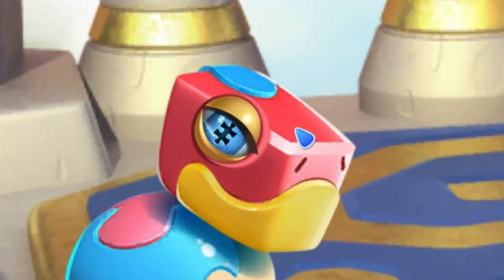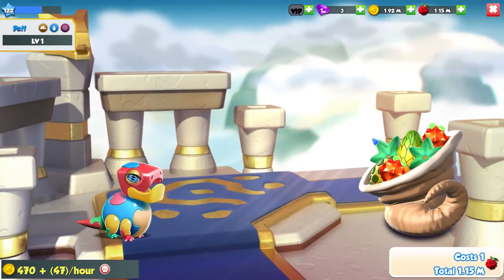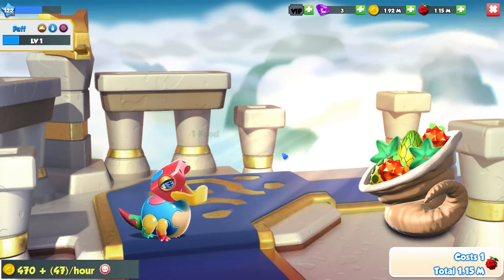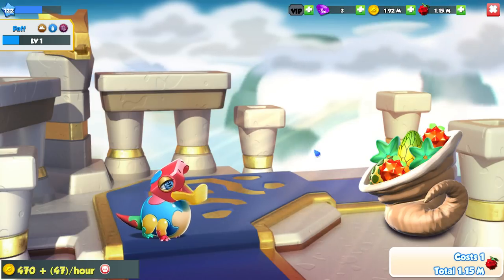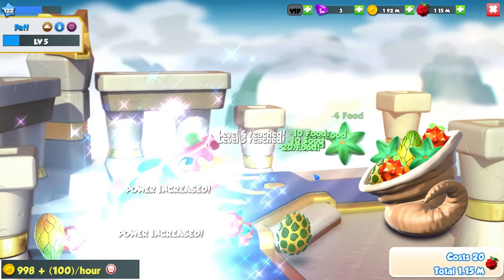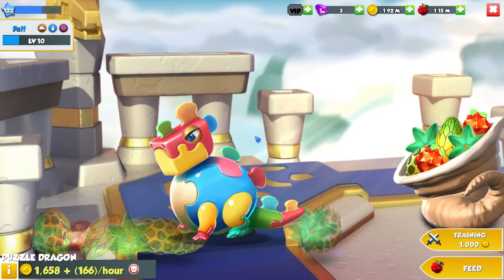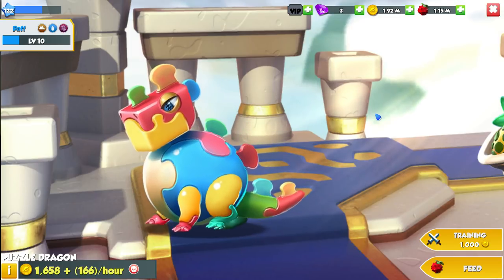Look at that eye! It freaks me out. He's like some mathematical mastermind — I guess if he's the Puzzle Dragon, you could say he's a master of solving puzzles. Just look at how stupid he looks; it's mainly the stomach that puts me off. Either way, there he is at level 10 in his adult form. I do prefer his adult form a little bit to the baby one.